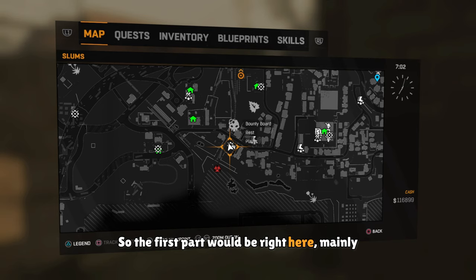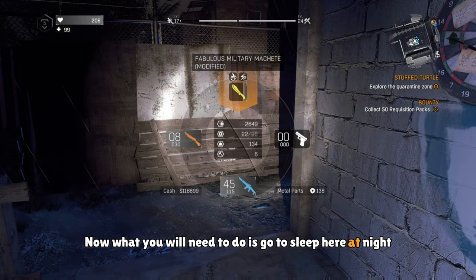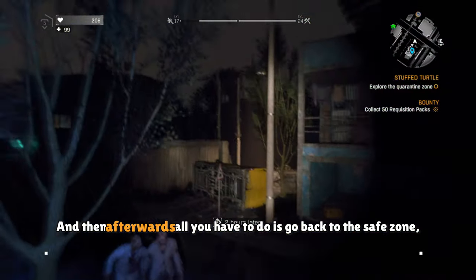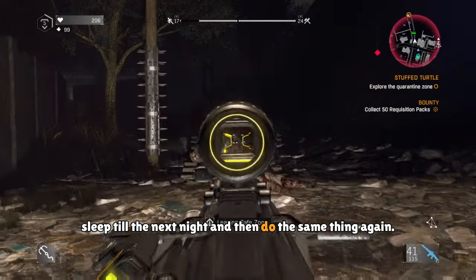The first spot would be right here, mainly because it's right next to a bolter nest — a location where you'll find a bolter. What you'll need to do is go to sleep here at night, then go out and kill the bolter and loot it. Afterwards, go back to the safe zone, sleep till the next night, and do the same thing again.